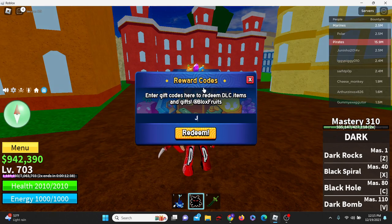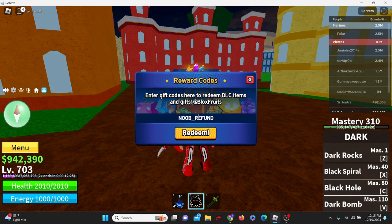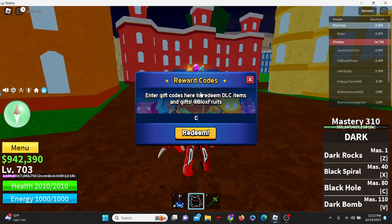Then we have the code julyupdate_reset — oh, that one's actually invalid, my bad. Then noob_refund. Now this code right here gives you, I believe, a free stat reset, so keep that in mind. Already redeemed. We got code cinco_de_mayo_boost, just like that: cinco_de_mayo_boost, already redeemed.